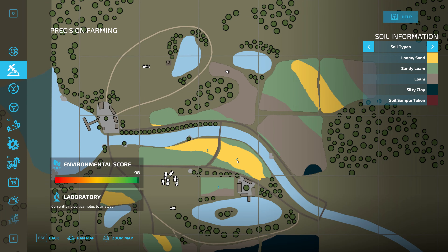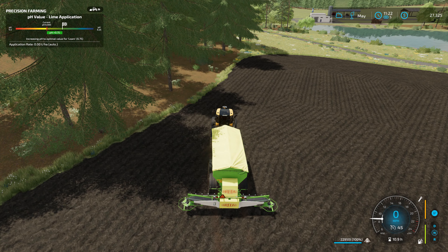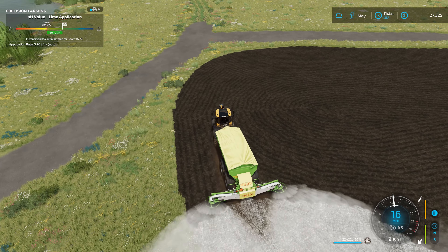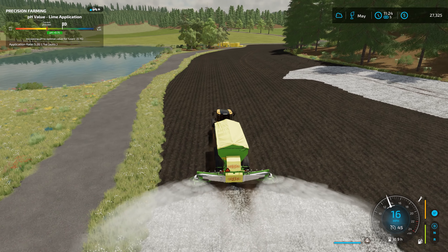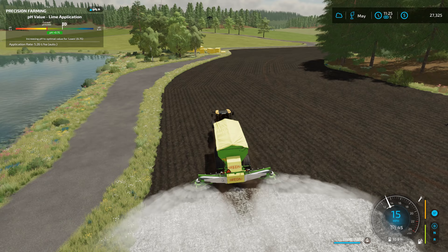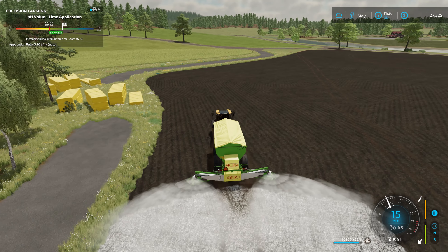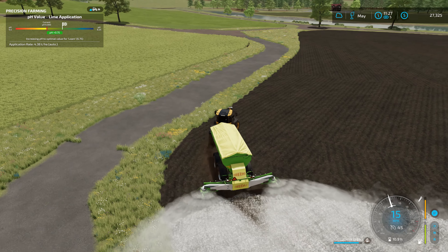Now I need to detach the lime spreader so I can hit Y to send off the soil samples — can't do that with a spreader on the back as the button controls the spreader. Looks like we already got the samples back — that was rather quick. Now we don't need the map anymore since we can easily see where to put the lime down. Someone's going to say I could have mowed the grass before plowing it, but we've done that with every field we've created this series. We've got plenty of grass in storage and I just didn't feel like cutting grass today.